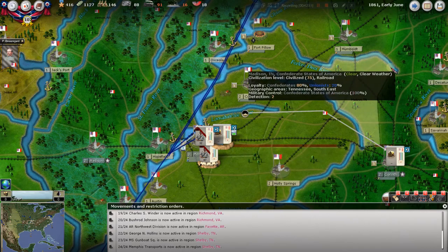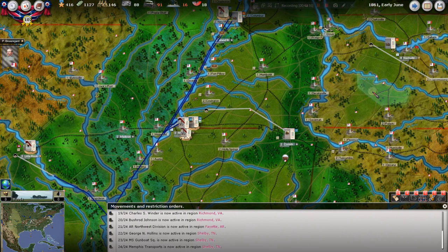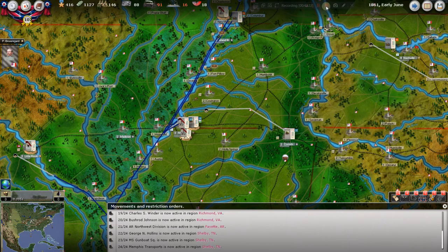Memphis transports are now active — we just got some more transports at Memphis. We've got that brigade, gunboats, Memphis garrison, and Memphis force. The transports are going to stay docked. With that, thank you very much for joining me. This has been episode nine of our Civil War 2 playthrough tutorial. I'm having a lot of fun making this — I love this game. If I can turn on just a couple of people to try this grand strategy Civil War game, I'll consider this a success.